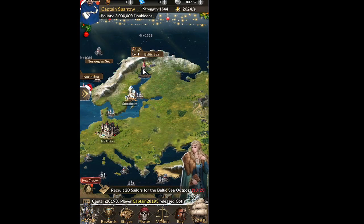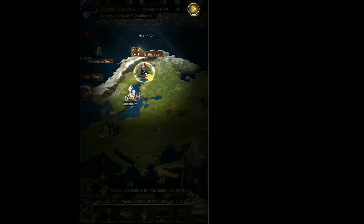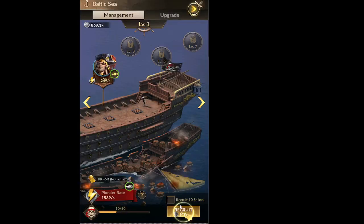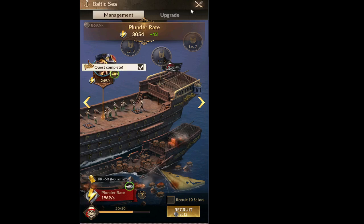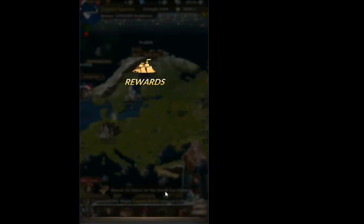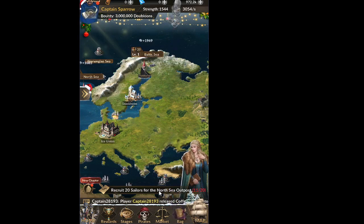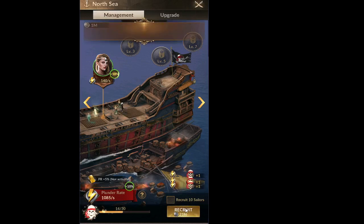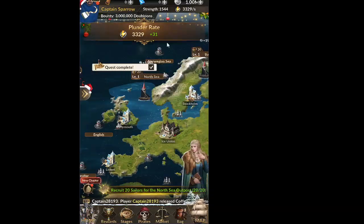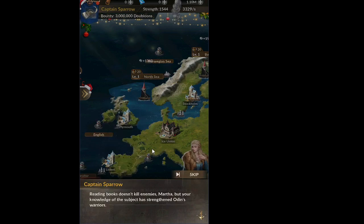Now we should recruit 20 sailors for our Baltic Sea outpost. At the beginning this means clicking quite often until the number reaches 20. Quest complete — we close this interface and collect the reward. Then do the same for the North Sea outpost — recruit until sailors reach 20. Quest complete, collect the rewards.